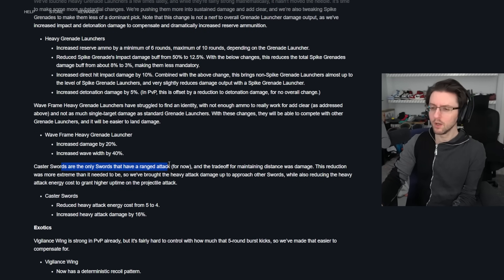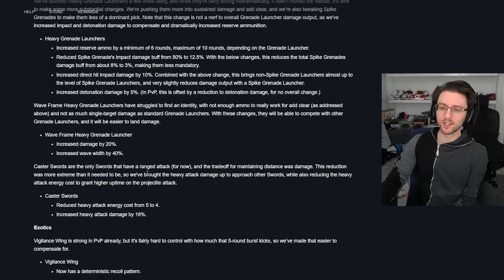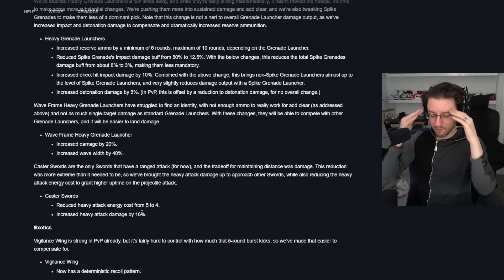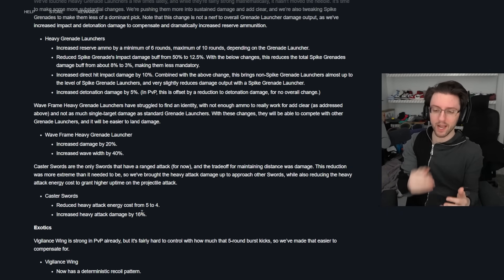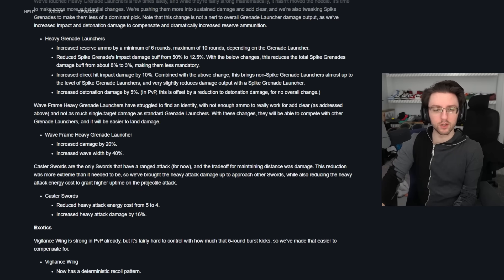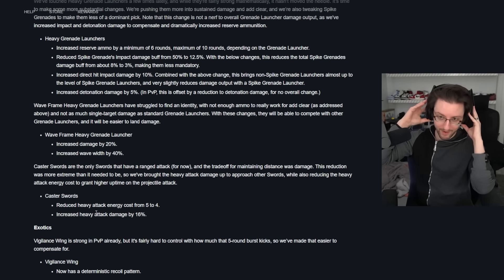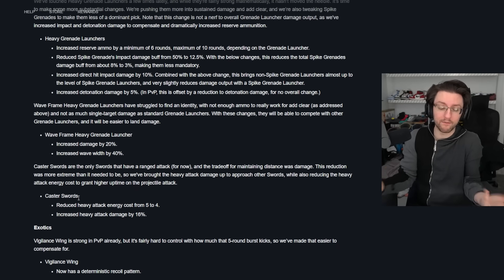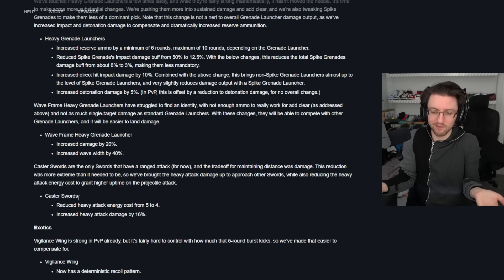Caster swords are the only swords with a ranged attack, and the tradeoff for maintaining distance was damage — but the reduction was more extreme than needed. They brought the heavy attack damage up to approach other swords while reducing the heavy attack energy cost to grant higher uptime on the projectile attack — reduced cost from 5 to 4 ammo and increased heavy attack damage by 16%. Caster swords were literally not getting any use at all, and I know some people have a Sola's Scar rotting in the vault. Now maybe we can actually have some fun with them because they're really fun, it's just been hard to justify over a regular sword.